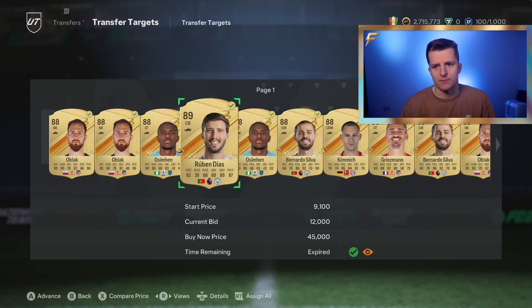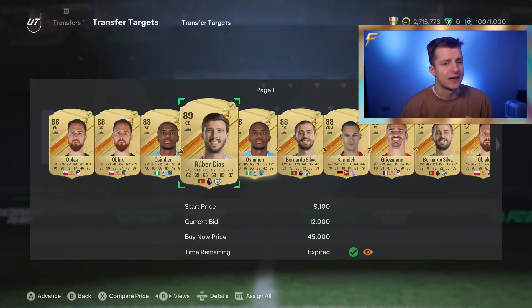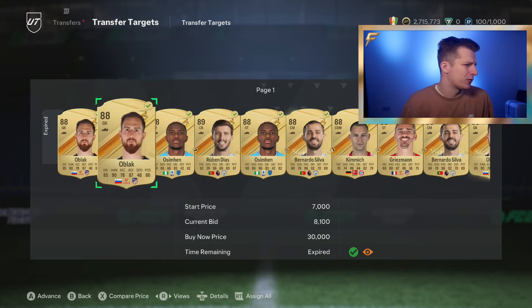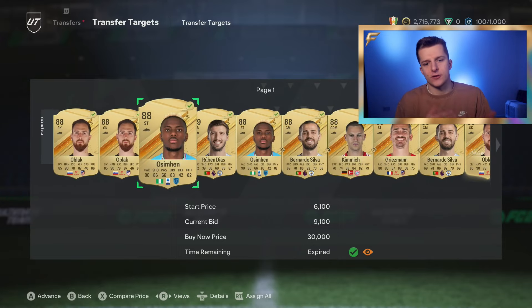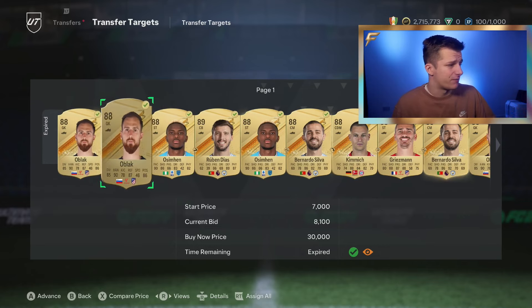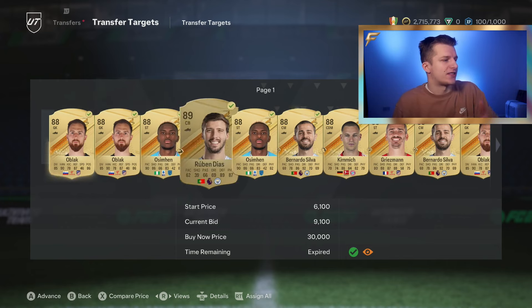The highlight of this bidding stint was winning Diaz at 12k — I was bidding on 89s up to 12k, should have maybe gone up to 15k. I can sell him for 24k, meaning after tax I make myself 10.5k profit. I started bidding at 8.1k, saw the success rate wasn't great, then went to 9.1k and found significantly better success. We were buying these cards about 50% cheaper — the cheaper you buy, the more profit, but the harder they are to win. After about 5 minutes I decided I was trying to win them too cheap, so I paid another 1k per card and managed to win a lot more cards.